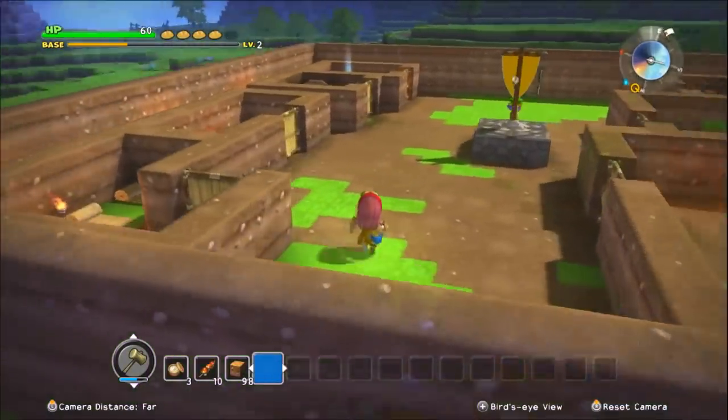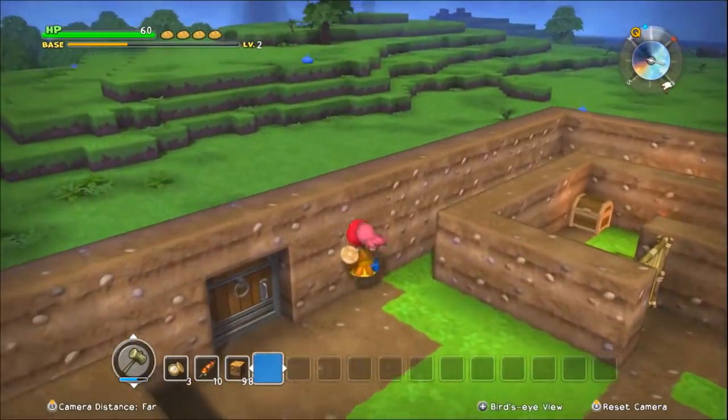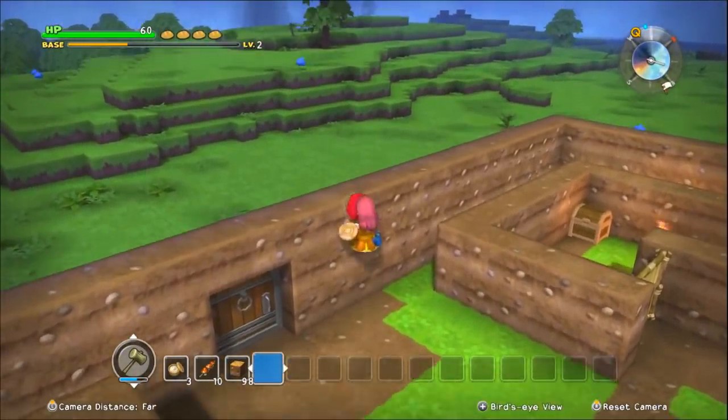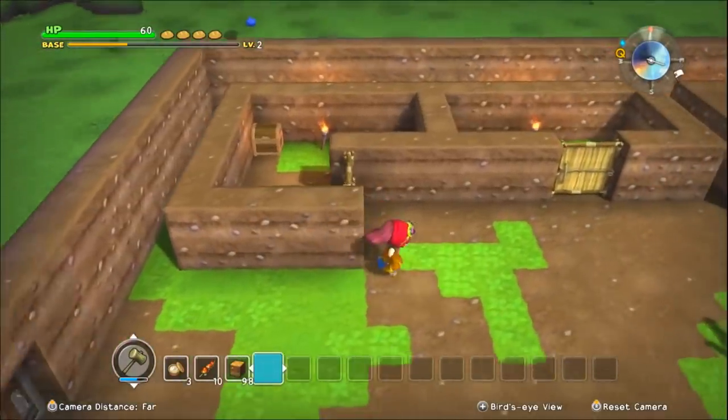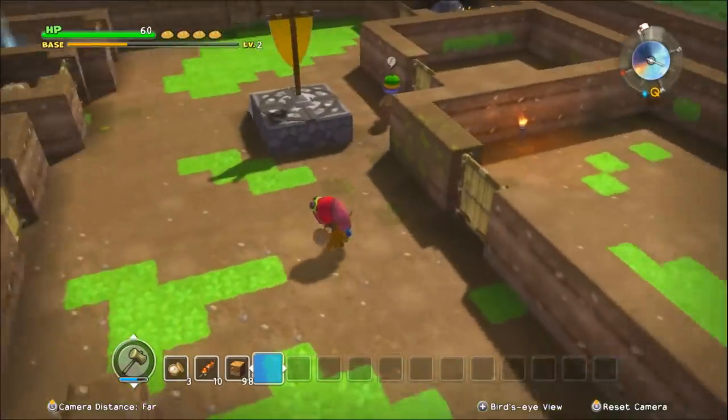You gotta worry about monsters and you don't want them just running right into town. I built it three blocks high — just a little bit of safety to make sure nothing can get over that wall. Got a door on either side, and monsters don't know how to open doors.